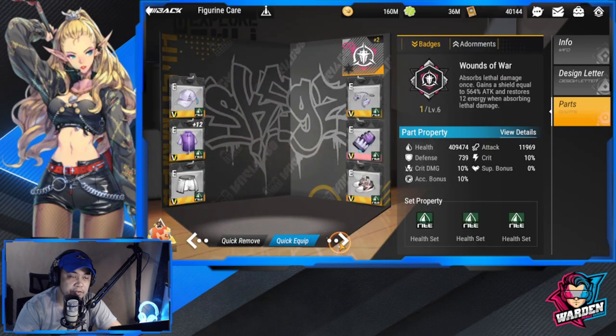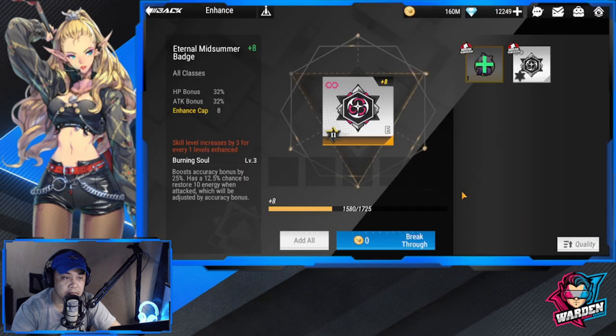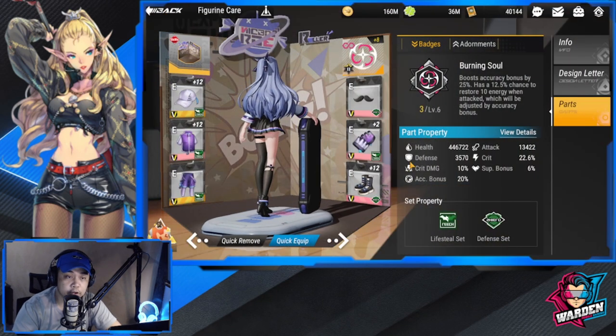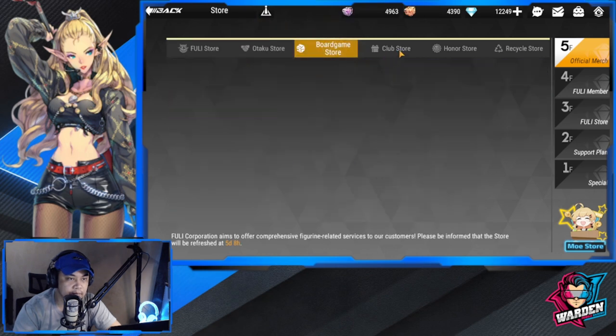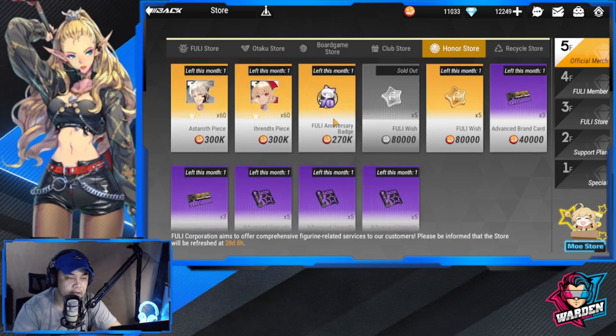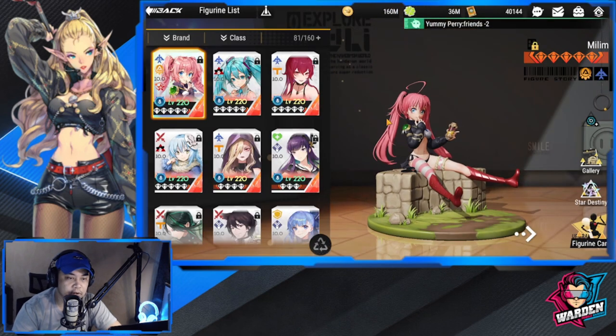If you get more copies and break through yellow badges, the bonuses go up significantly. You can also use the Fully Anniversary Badge currency to level up badges — you don't necessarily need to get a copy of each badge. The Fully Anniversary Badge is available once a month in the shop. Any yellow badge can benefit from it. Badges are also important because they provide really big amounts of buffs for your figures.